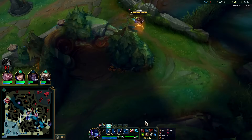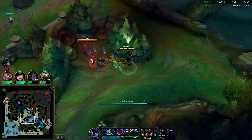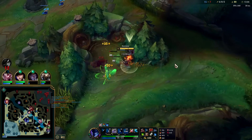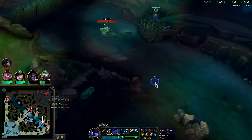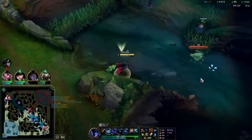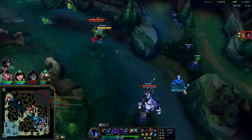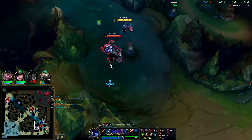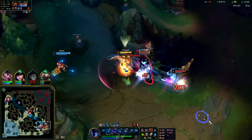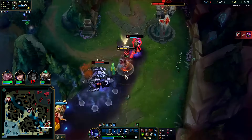I could tell intuitively that I was moving faster than her, so I was willing to run her down and force out her dash options so I could connect smoothly with my R. Nautilus — I'll Ghost and smite him. Got it. Twitch — got it too.